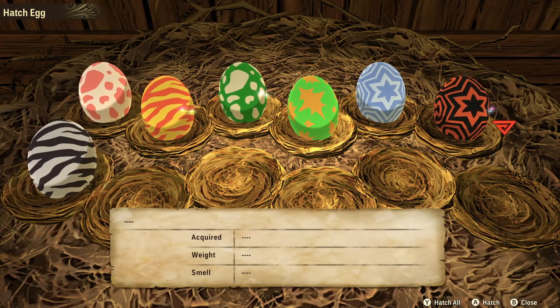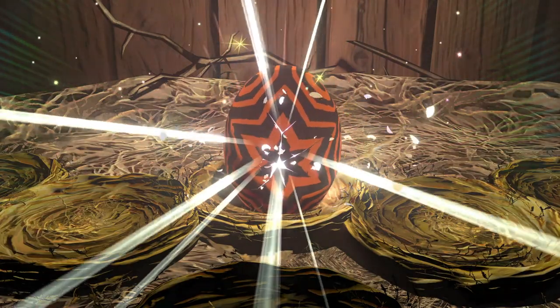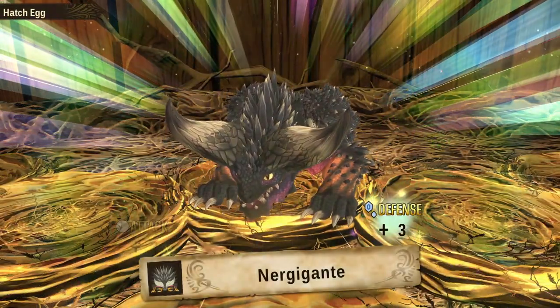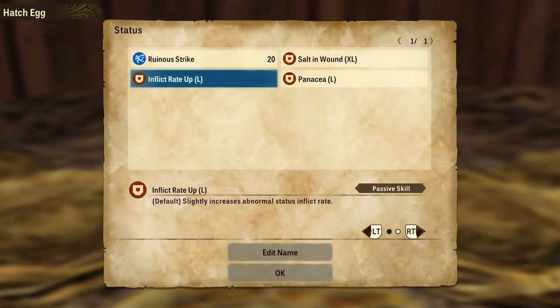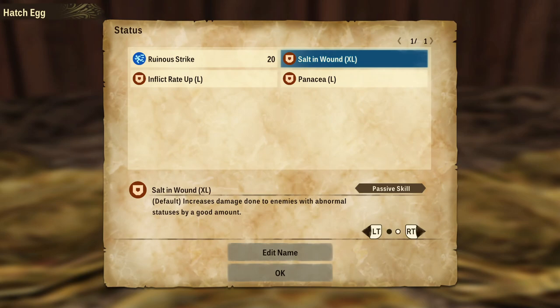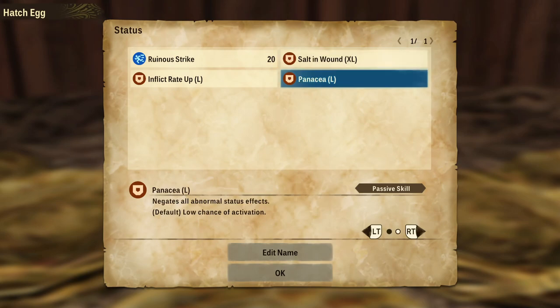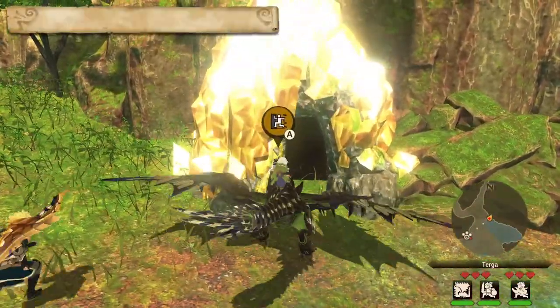Let's open up this Nergigante egg and see what kind of genes we got. It is a rainbow egg, so chances are it's gonna be good. We got Inflict Rate Up, which slightly increases the normal status effect, Salt in the Wound Extra Large, which increases damage done to enemies with abnormal statuses by a good amount, and Panacea Large — which is not the best. Since we got a garbage Nergigante, we just gotta reload that save and start farming up these rare dens again.